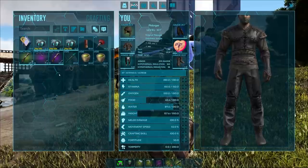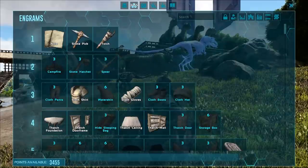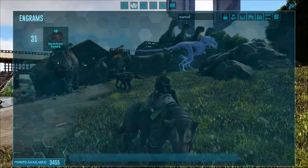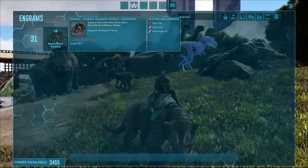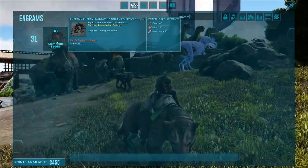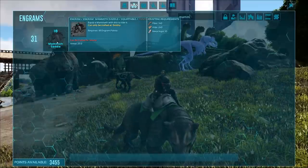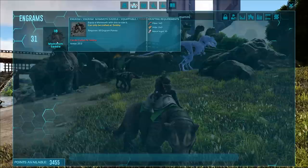If you're only at a lower stage, these guys' saddle is kind of low level - it's only level 31. To learn this saddle, it's wicked easy: it takes 140 fiber, 260 hide, and 10 metal ingots. If you don't have level 31, go get it, because it's super easy.